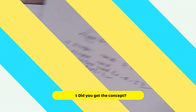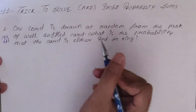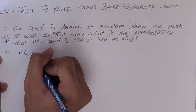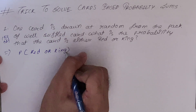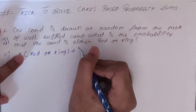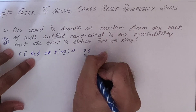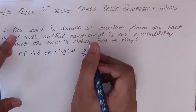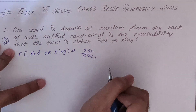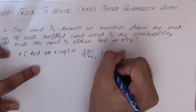Let's see the first sum — this is an IAS objective question. One card is drawn at random from a pack of well-shuffled cards. What is the probability that the card is either a red card or a king? The basic approach: probability of red card is 26 upon 52, written as 26C1 upon 52C1. Since we have 'or' we write plus.